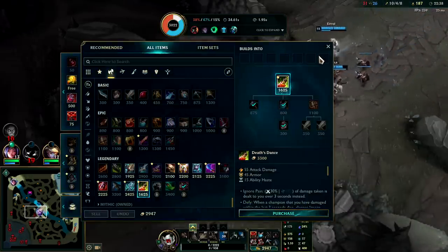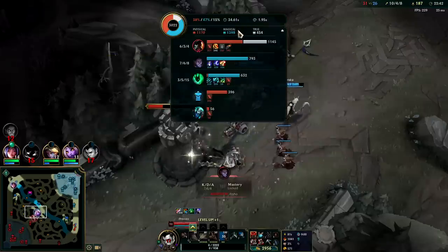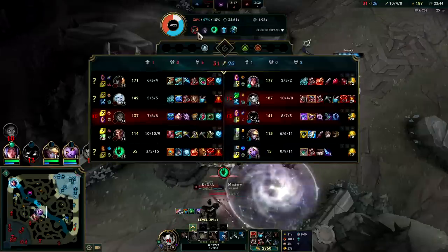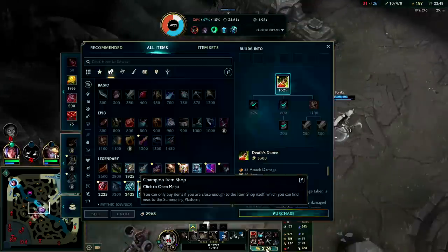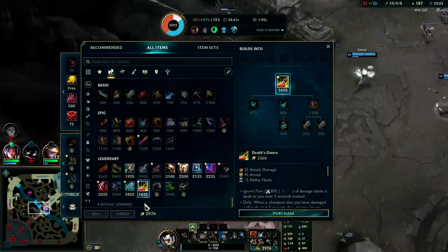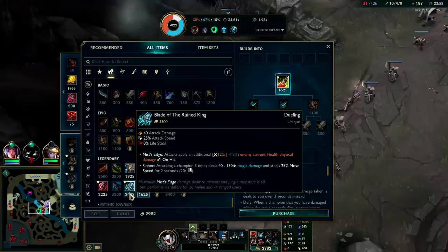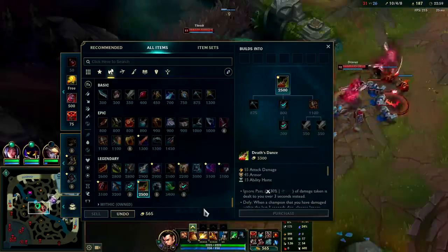Taking a lot of magic damage. We could push for Wit's End here instead of Death's Dance. I guess Silas is their only AP so I'm not going to do that for now. I could go Bork — Bork might make sense, then go Death's Dance. Yeah let's do that, I think that makes the most sense.